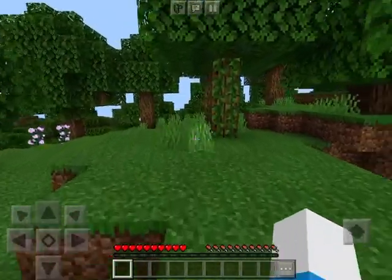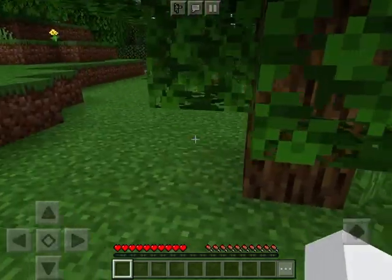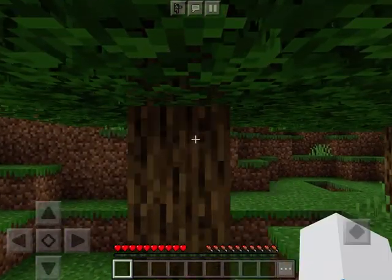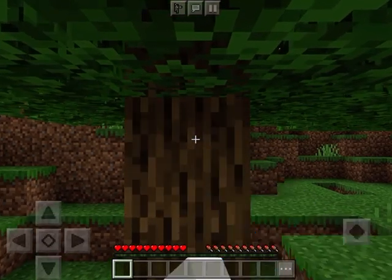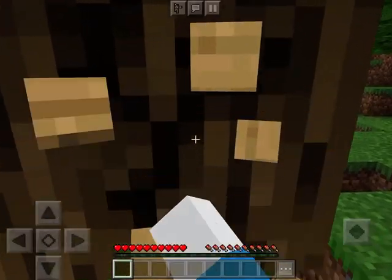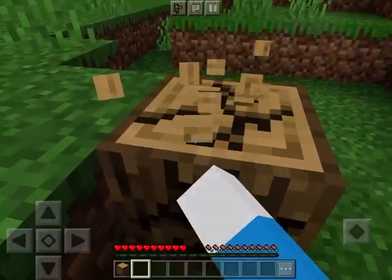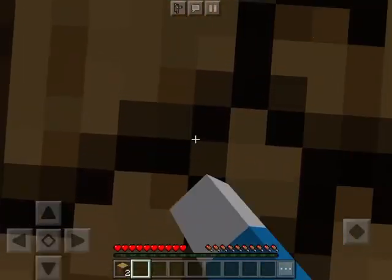If you spawn in a desert, you're gonna have to walk a while to the nearest tree. And you're gonna have to start bashing it down — keep holding down the break button to break it. You're supposed to hold it down for a while and break the wood. To pick it up, it's really simple — you just need to get near it. Then repeat this process until you have the whole tree down.